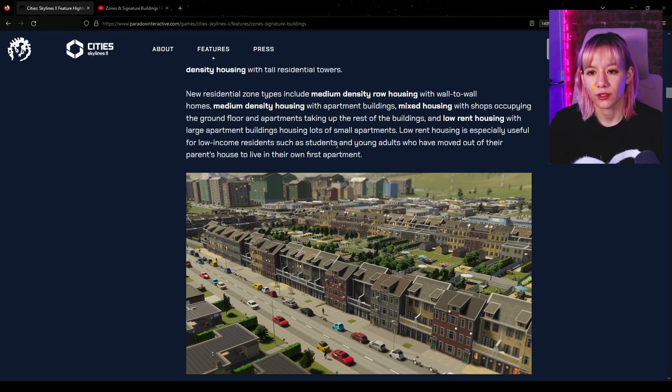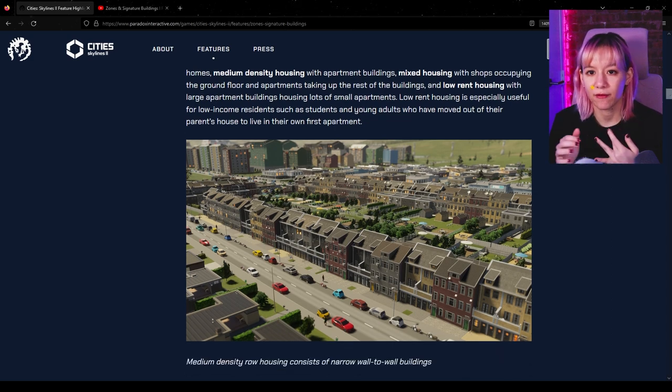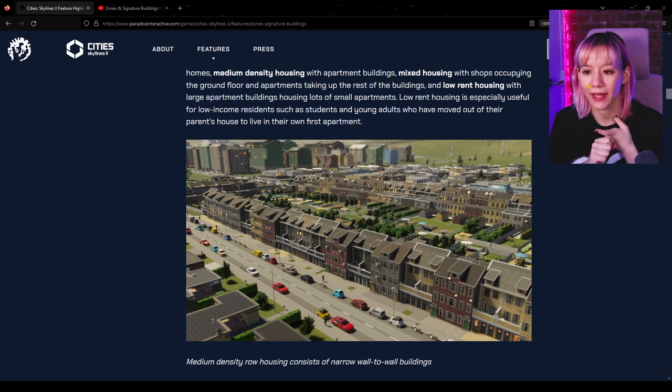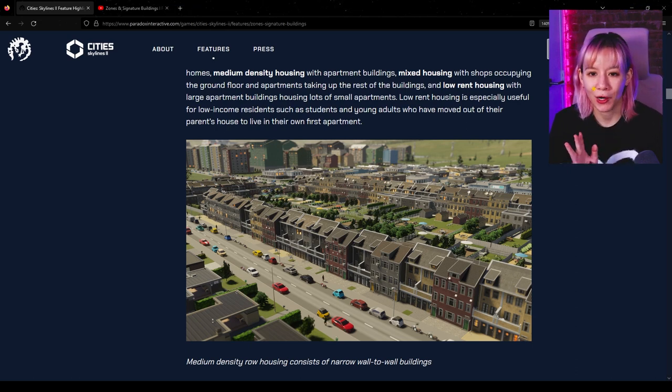Low rent housing is especially useful for low-income residents such as students and young adults who've moved out of their parents' house. I love the introduction of mixed housing, medium density housing, and low rent. I also like that we get the option of wall-to-wall row homes versus apartment buildings — I think that is such a great distinction and variety.